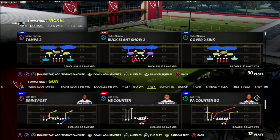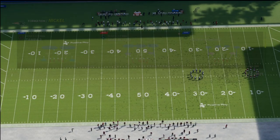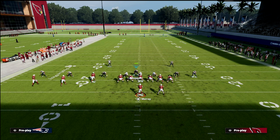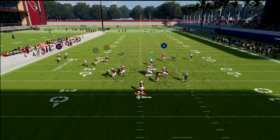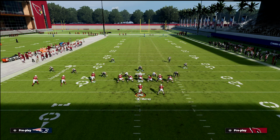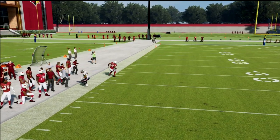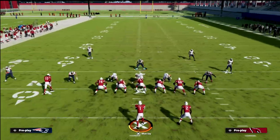This play is PA Counter Go, showing you how to get pressure against trips tight end. If you run Nickel 335 Wide and block your running back to try to pick up pressure, you'll notice the loop blitz comes around and the RB can't block it. That's why most people facing 335 Wide like to block their tight end instead — and you can see here that the blitz gets picked up.